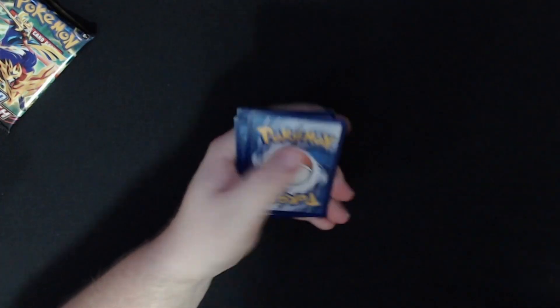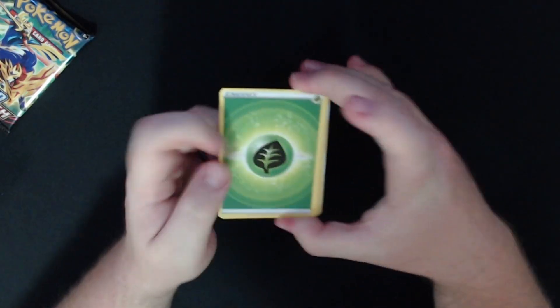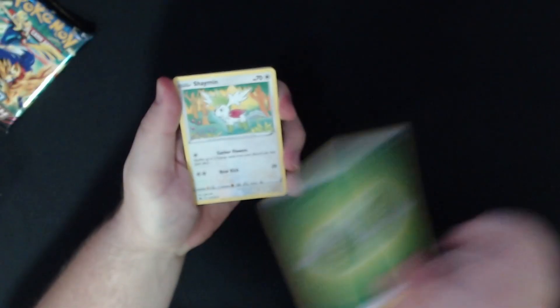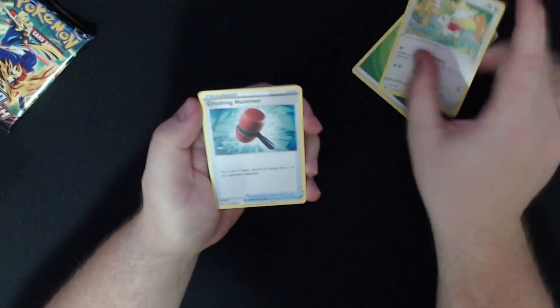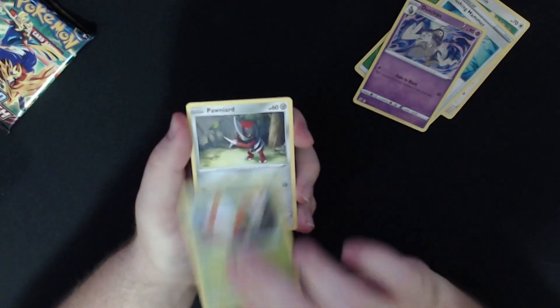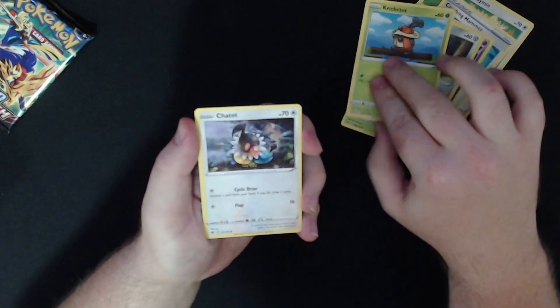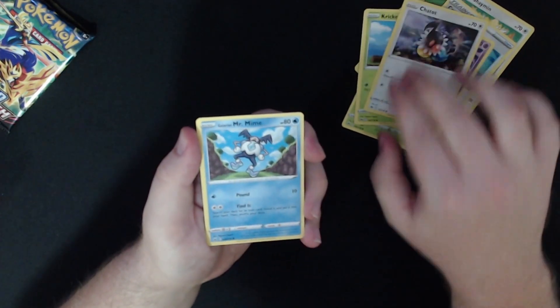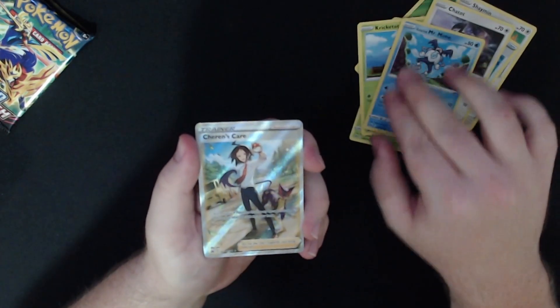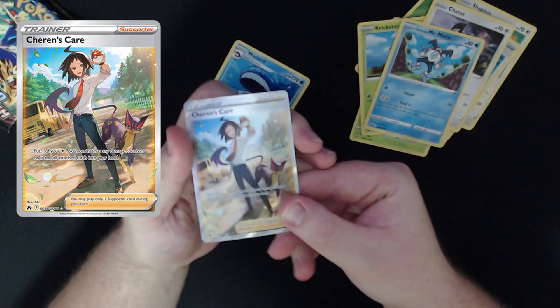In this one we got: Grass Energy, Shaymin, Crushing Hammer, Dusclops, Yanmega, Bronzor, Cricketune, Chatot, Mr. Mime, and Assurance Care. That is a nice card.